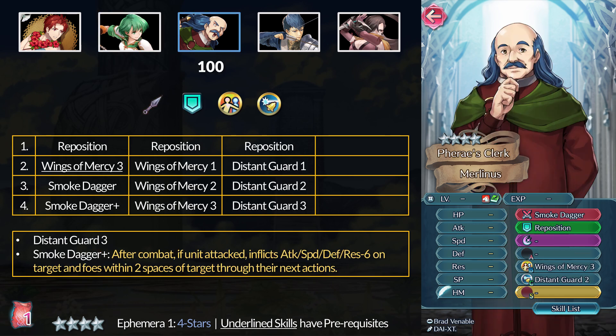Moving on, we have Merlinus, our Convoy meme unit. Skill-wise he's alright though, because you've still got the ever-potent Reposition, which you can never have enough of. At 4 stars, Merlinus also has Wings of Mercy 3 for those that don't have many copies. At 5 stars, you can get Distant Guard 3, but a couple of Heroic Grail units have it at 4-star rarity. For his weapon, Merlinus has the old Smoke Dagger Plus, which inflicts minus 6 to all stats on the foe and nearby foes after combat — however, it does nothing in combat.